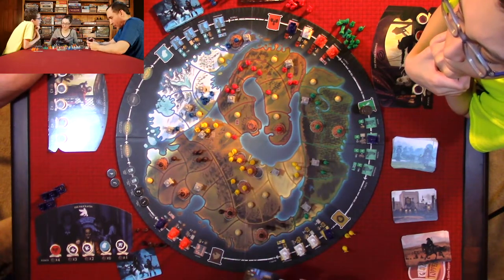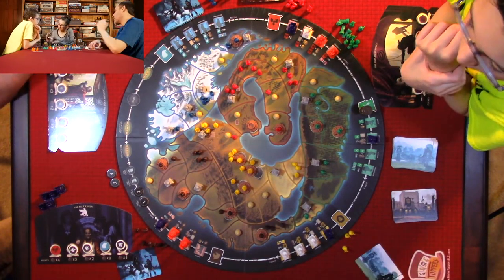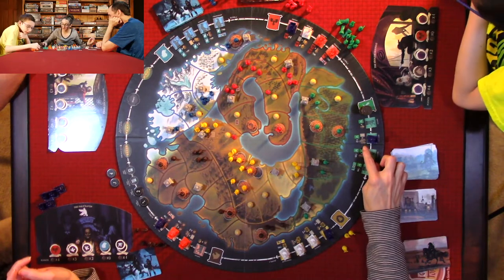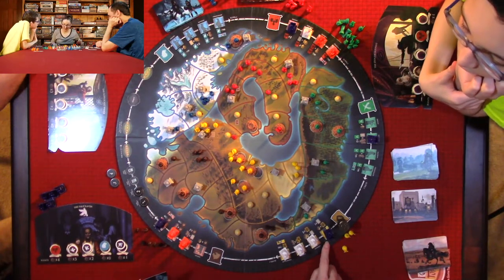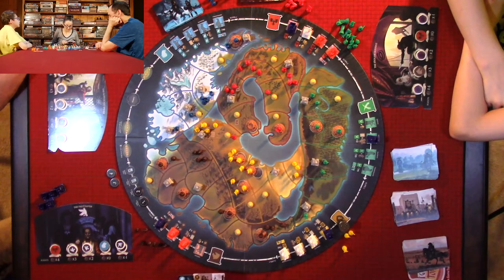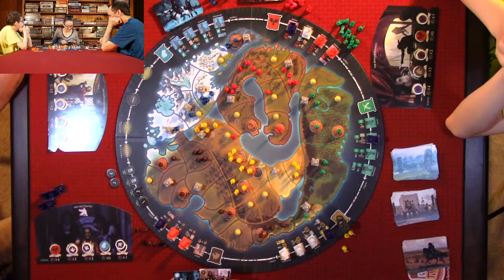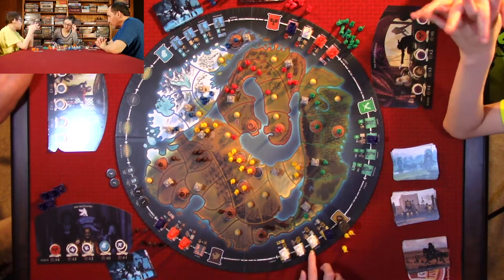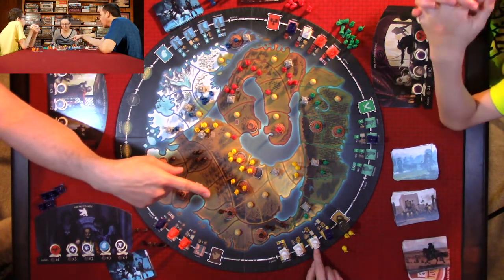I play a card: 'Add four friendly banners to any empty region without a city or fort.' I'm doing those two — this is a treasure card that gets shuffled back into its deck. Now it's the lion's turn. I can either place a banner or draw a card. Draw a card.